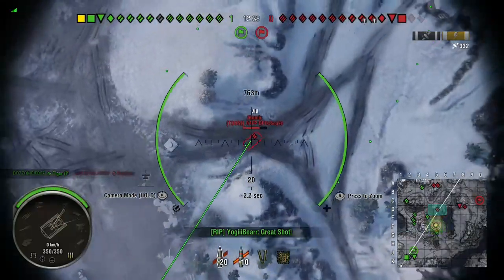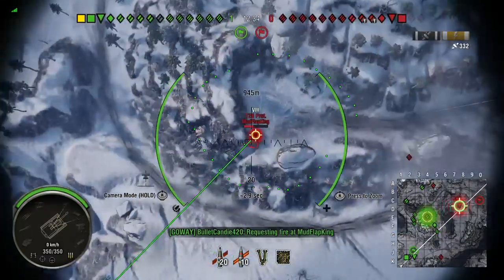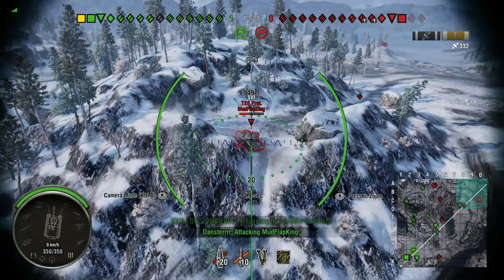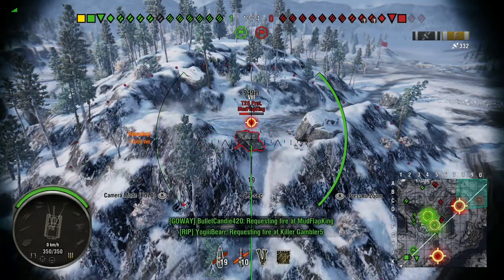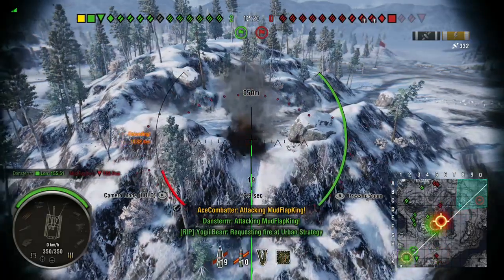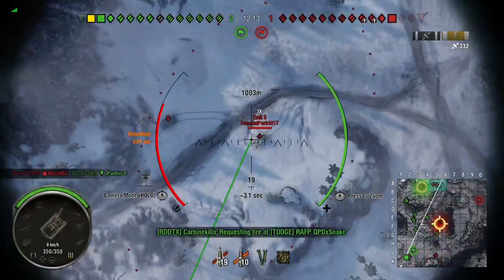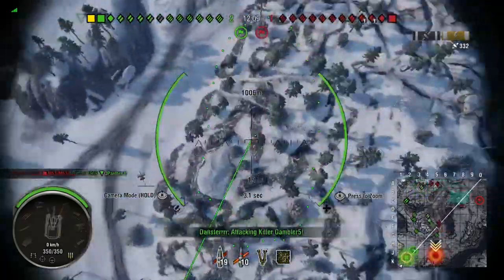In case you haven't played artillery in a while, they've added two views: the overhead view, and if you hold down — I don't know, right stick or left stick; I know when I'm playing but when I'm not, I don't know — you switch views to the other one. For some reason, moving is a lot faster in overhead view. I don't know if that's a bug or a feature, but it feels like a bug to me.